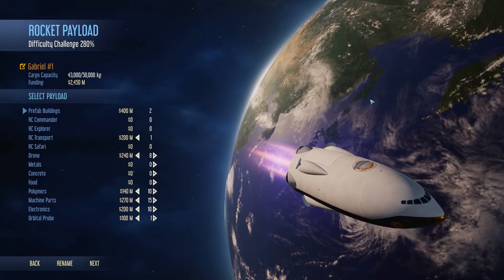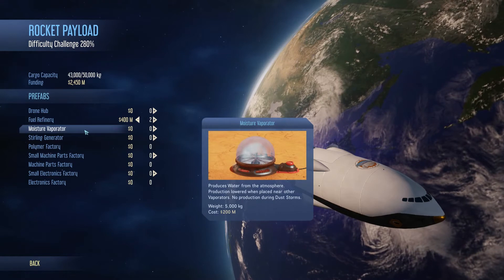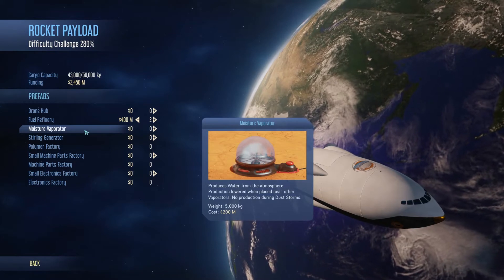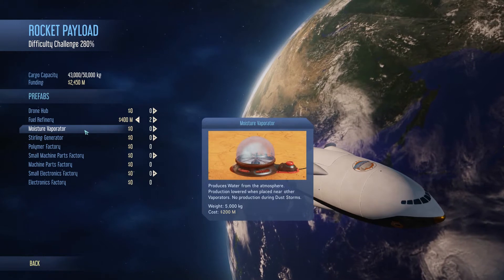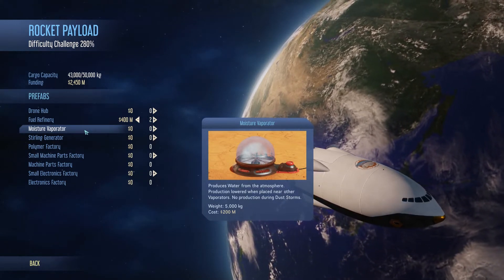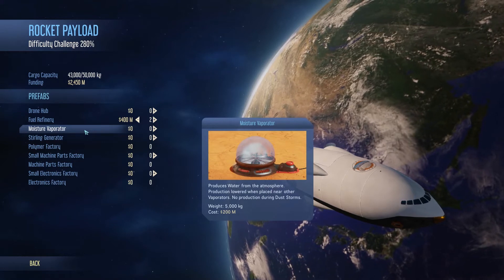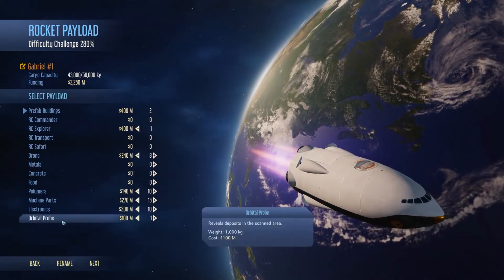The first option is getting moisture vaporators from Earth. They're quite expensive — 200 million with this setup. Two would probably be necessary because you would want to have two refineries running. The downside is that wouldn't be enough for sustaining people on Mars; you would still have to either find a source of water or get more moisture vaporators from Earth. The second option would be to get orbital probes.